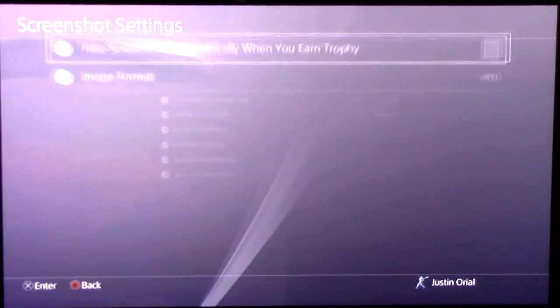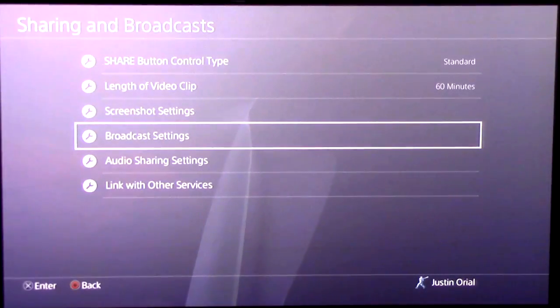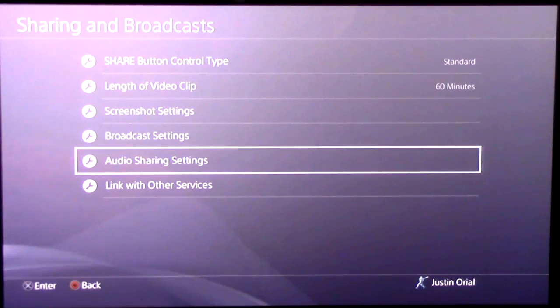Screenshot settings you can change if you want. Broadcast settings are just for live streaming, which doesn't really apply here unless you do want to live stream — though I really do recommend using Elgato for that. This next part is really important if you want to do live commentary or hear your friends' voices: go to Audio Sharing Settings.